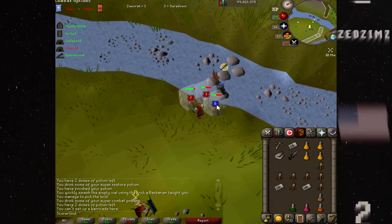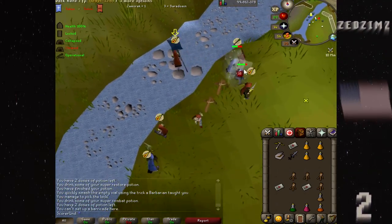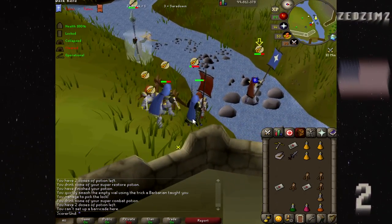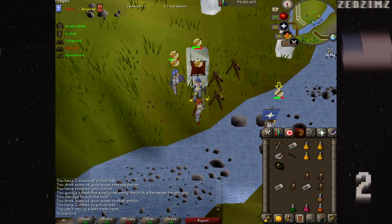Meanwhile, his score is running to the same location. Both teams swarm in, and the Samurak flag is frozen off the rocks, while the Saradomen flag is frozen on. Zed sets a cade to block hits on his score, and the Samurak flag is killed.